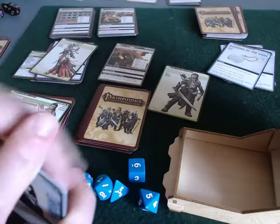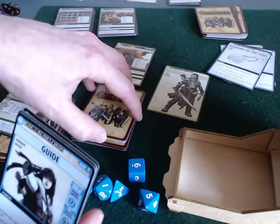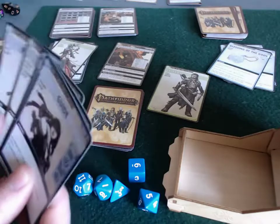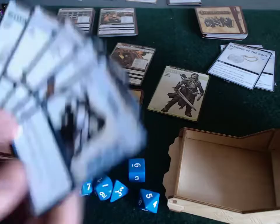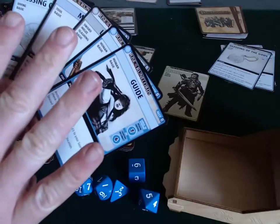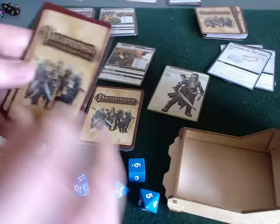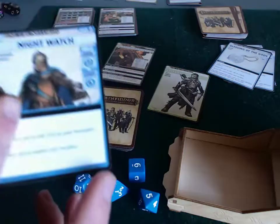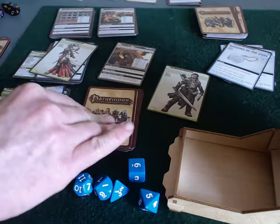I'm eternally concerned about the timer deck. We have three more locations to search, and each of them certainly have probably about 10 cards in them. We don't have 30 cards in our timer deck, so we're going to run out of timer cards before we exhaust all of the locations. And at the end of Valeros' turn he has to discard down to his hand size of four, so one of these has to go away. I may as well pick one at random. So he's keeping his new ally, discarding the old, and then exploring again.